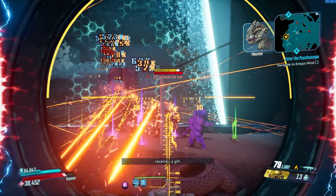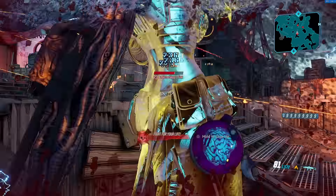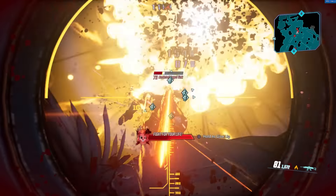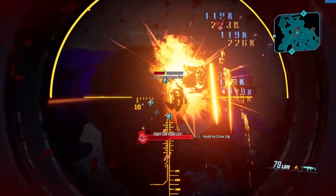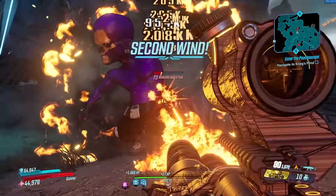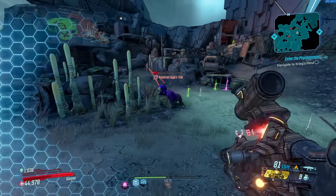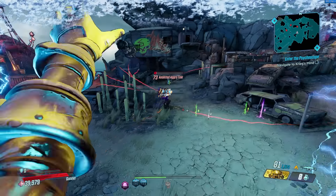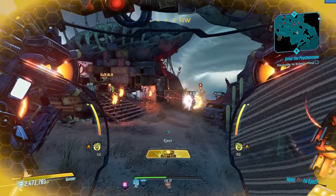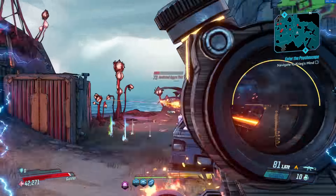The easiest way to get the Lucian's Call is to collect Loot-o-grams from Dinklebot in Skywell-27 on normal mode with no Mayhem. Kill Dinklebot as fast as possible and collect 10 to 20 Loot-o-grams. Then switch to Mayhem 10 or 11, go to Sanctuary, head to Crazy Earl's door, and turn in all those Loot-o-grams. He'll produce a bunch of Lucian's Calls and possibly even some Butchers — one of the easiest ways to get two of the best guns in the game.